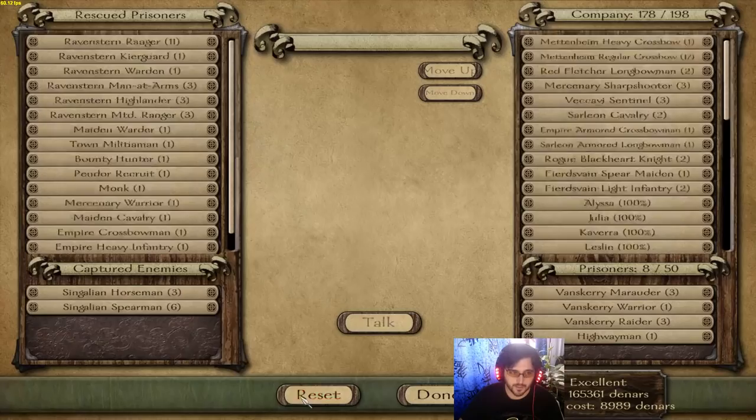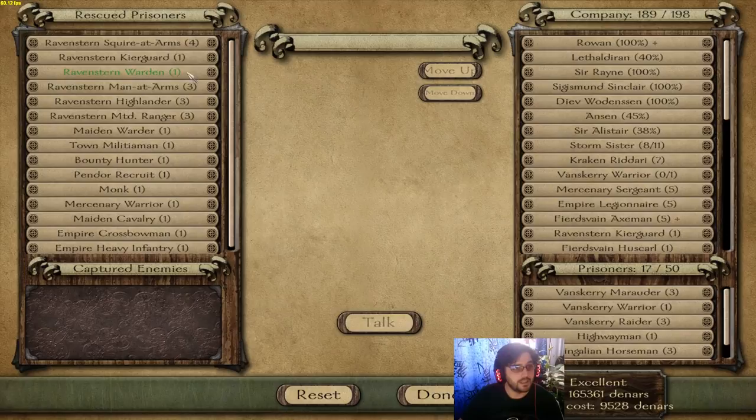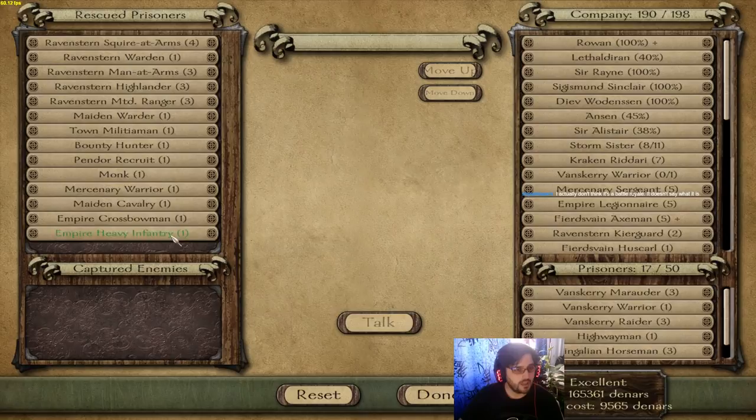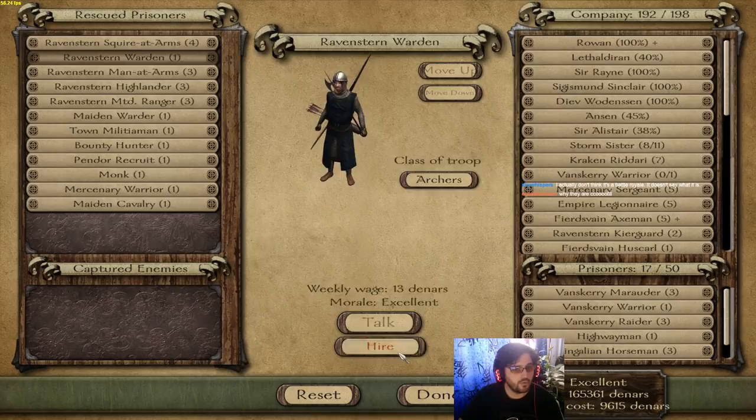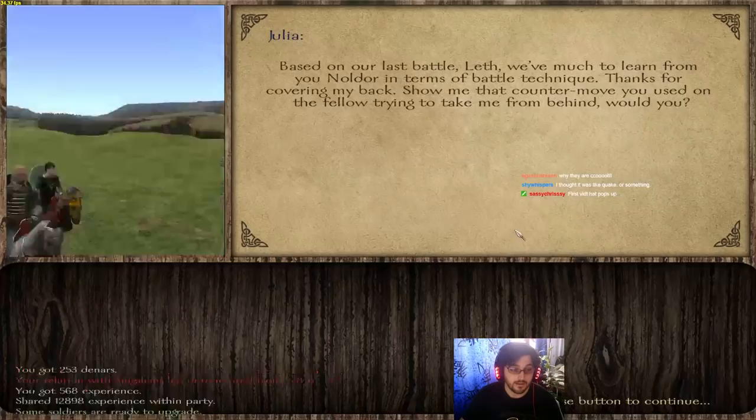Hello, eleven Ravenstone Rangers — don't mind if I do. Some Kiergaard, Empire Heavy Infantry, yes please. Crossbowmen, yes please. Warden, sure. Matterhards, sure. And two Highlanders. I really don't like Highlanders because they don't consistently come equipped with shields — that's why I kind of skipped over them.